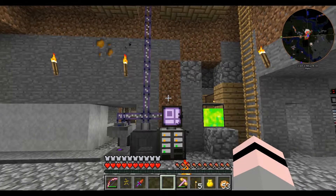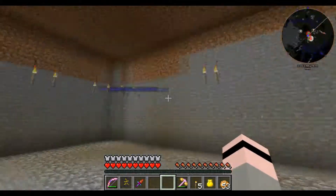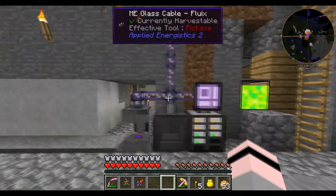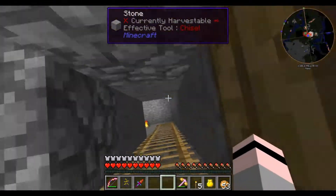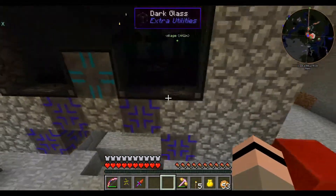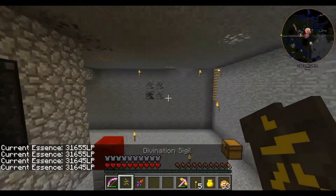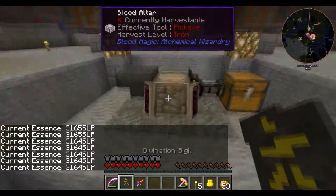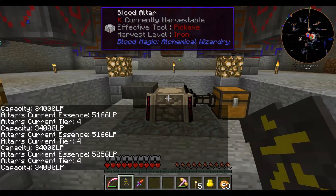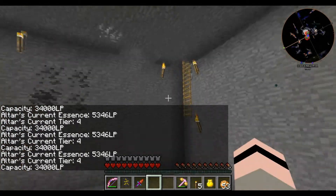Hey guys, Dano921 here. Welcome back to episode 29 of my modded survival let's play. Last episode we did some more blood magic stuff. I failed quite a bit and we sort of upgraded our altar and our killing thing. As you can see we have 31,000 in our pool currently and we are getting slowly some in the altar.